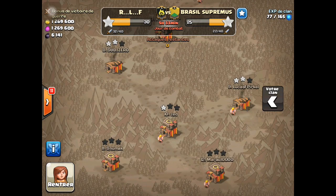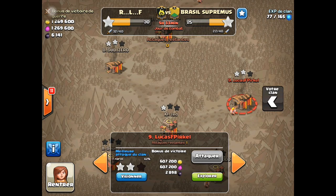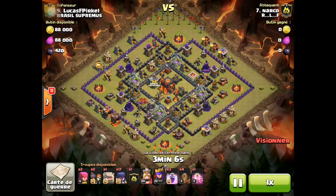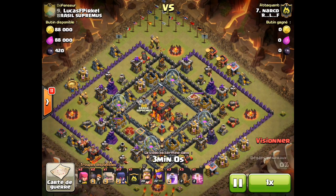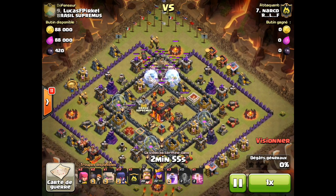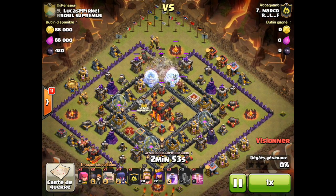In a very similar base, you can see Narco is attacking Lucas — it's pretty much the exact same base, except this time he uses a completely different troop. He brings four earthquake spells to make a hole in the north, and I love using earthquake spells to see how it's working.